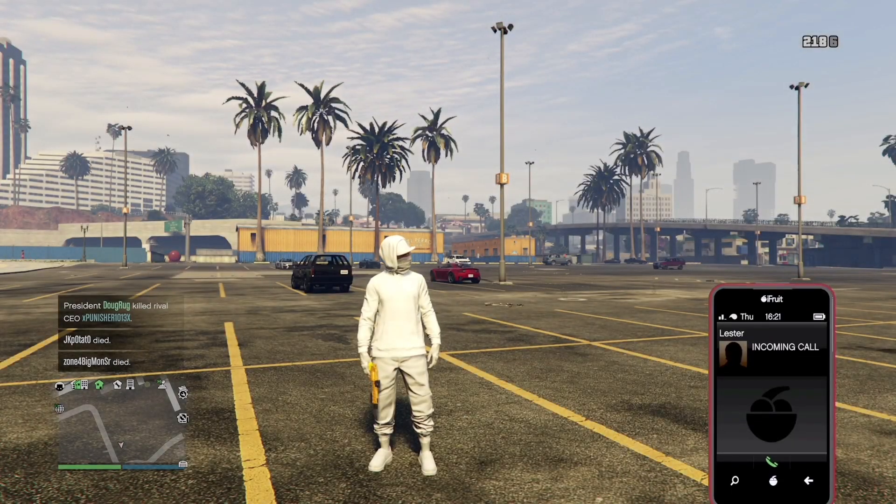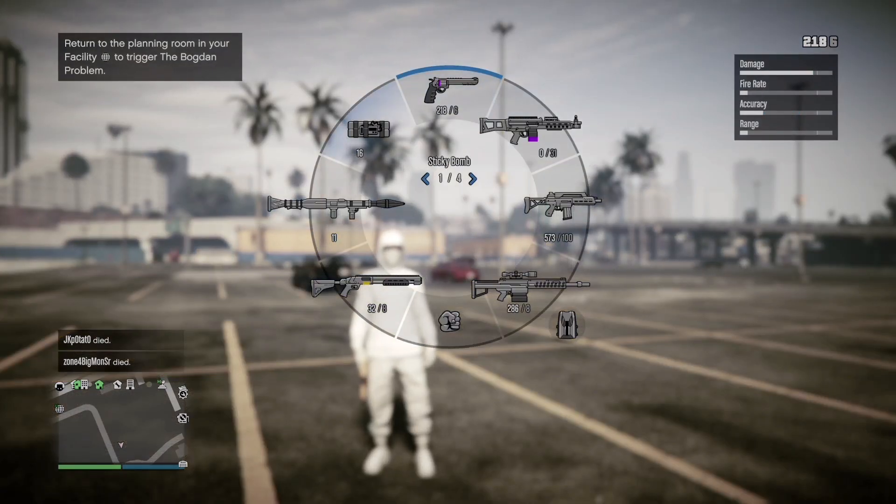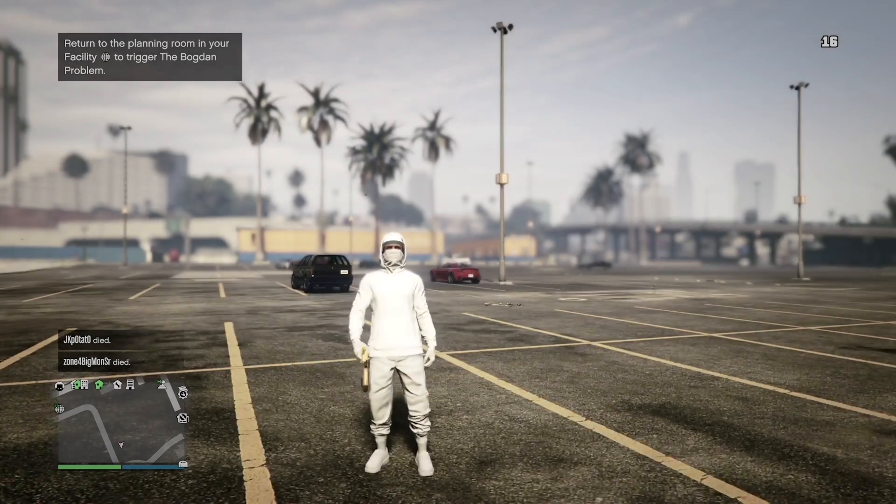Next, make sure that you have throwables in your inventory. Once you have throwables in your inventory, equip the heavy revolver and go into first person camera view.